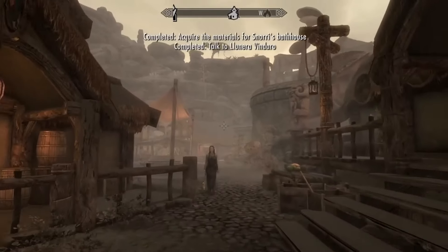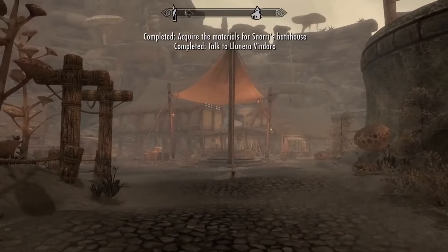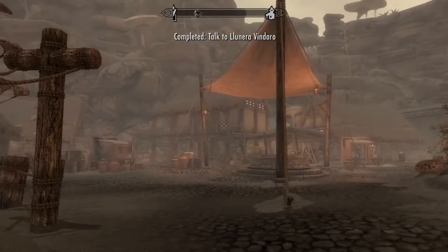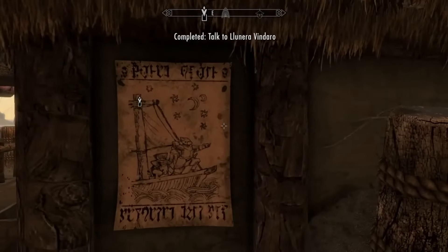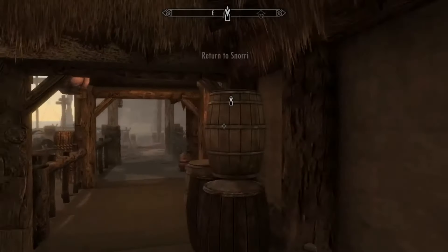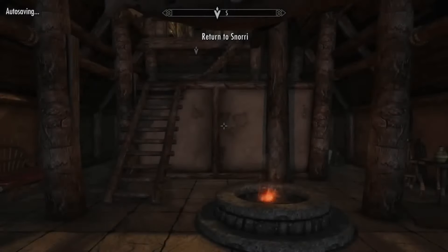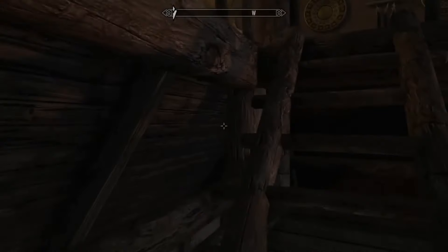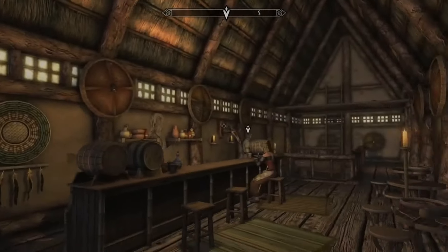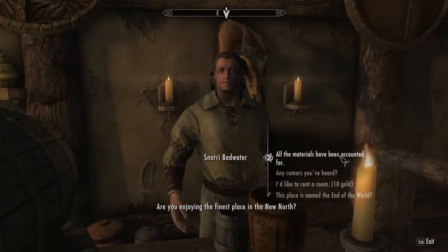So you'll notice we used an Illusion check there, which is something that was introduced in Beyond Skyrim: Bruma — the idea of kind of mind-tricking the people you're trying to talk to in order to persuade them into doing things for you. We thought it was just some interesting flavor to add to some of our encounters, and there will be other skill checks similar to that throughout the New North.